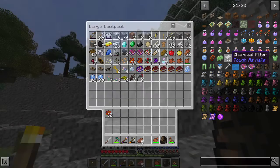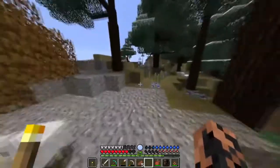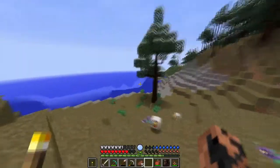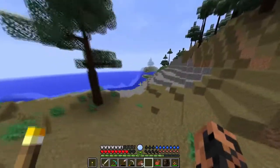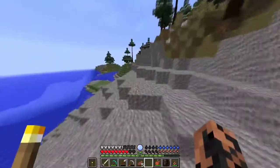I had taken the time to grab a generous amount of ice, which would likely not be enough. And I learned that a charcoal filter is how you would make a clean water canteen, which is nice. The next thing on my list was slime, because if I was ever going to go to the nether to get blaze powder — because I need blaze powder — I would either have to... you know what? Nevermind.